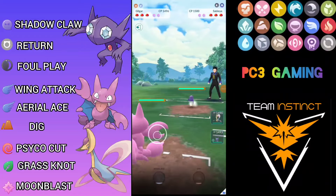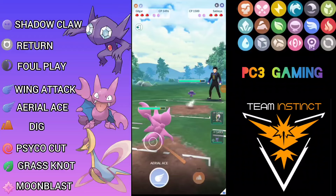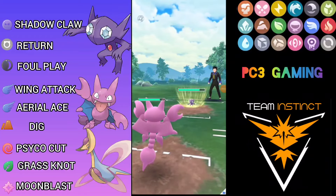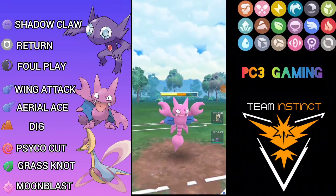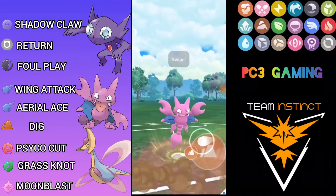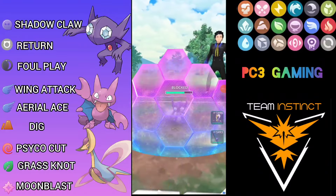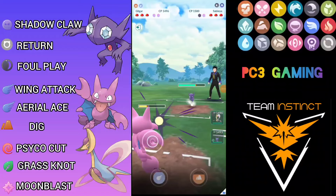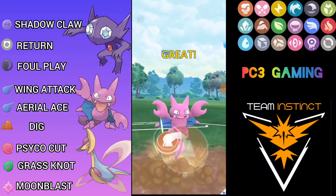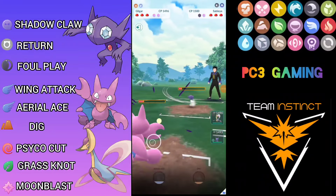I'm leading with Gligar, and my back two Pokemon are Chrysalia and Sableye. The opponent has their own Sableye, so he's going to farm up to Foul Play and throw it immediately. I'll take it and go for the hard-hitting move Dig. Let's see if he shields — and he does shield, which is unfortunate, but I can reach my second Dig so I'm going to throw it immediately.